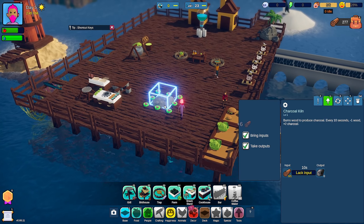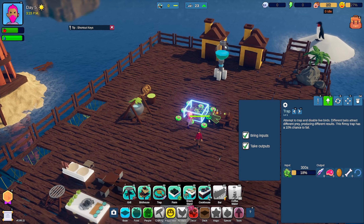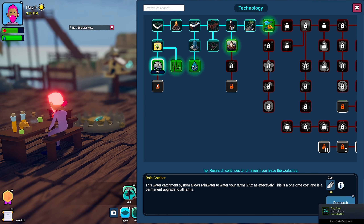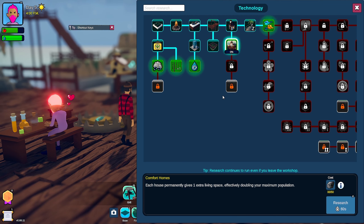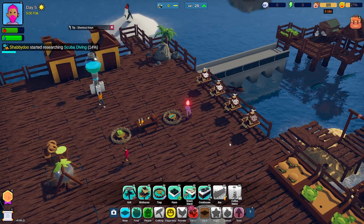Research complete. How's my iron? Got that research. Pine trees will give one more wood per pine — interesting. This water catchment system will allow rainwater to water your farms two and a half times as effectively — a one-time cost, permanent upgrade to all farms. Each house permanently gives one extra living space, effectively doubling your maximum output. Unlock scuba stations which let settlers dive underwater to find fish, sand, and oars — smelters let you craft them. This is the next thing we're going to do. Diving's a big part of this.